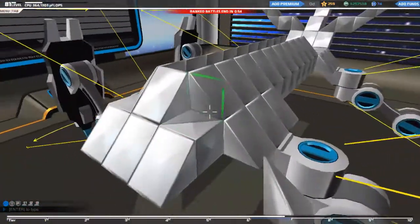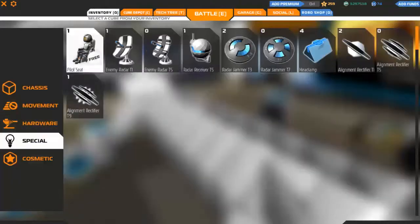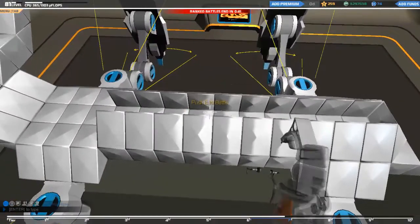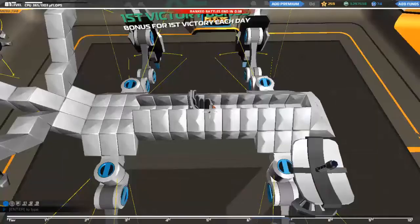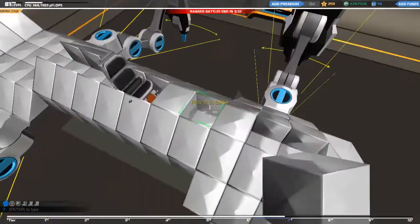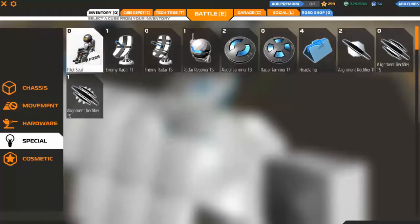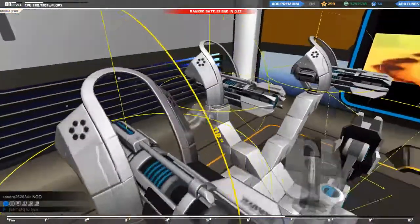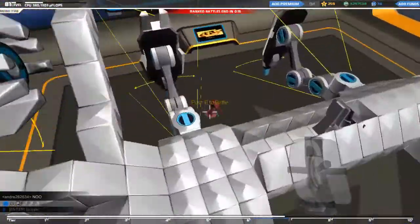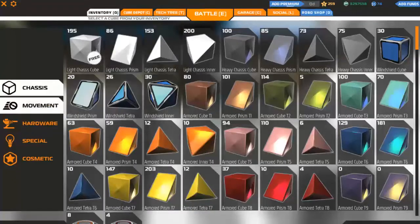I don't know if you guys know the belly slide — if you watched my previous videos you'd know what it is. Then you add your cockpit — I usually put mine in the middle, almost on every robot. And you're going to use your radar way in the front. We go and fill up these insides and add your radar, because when you are in third-person perspective mode you can still see your radar.